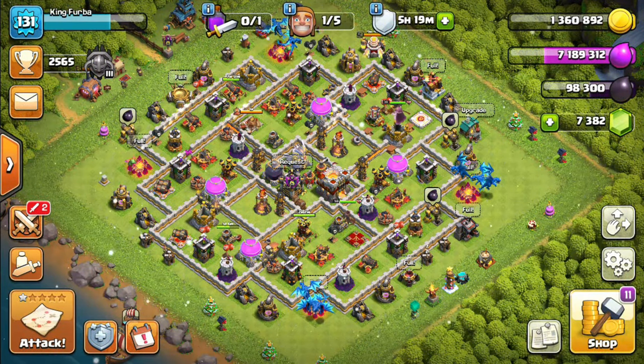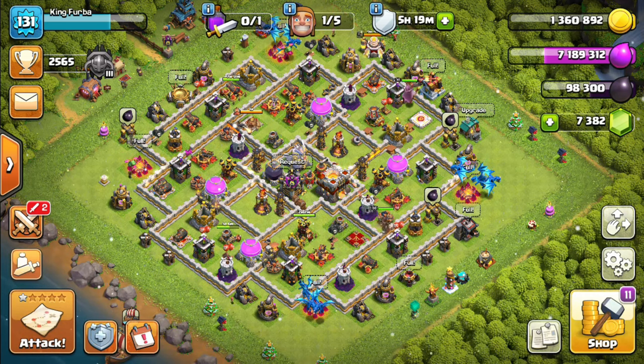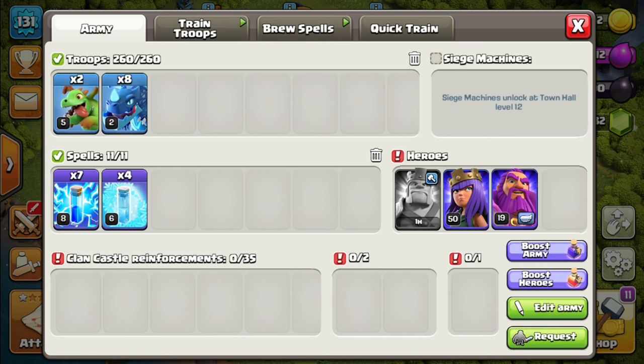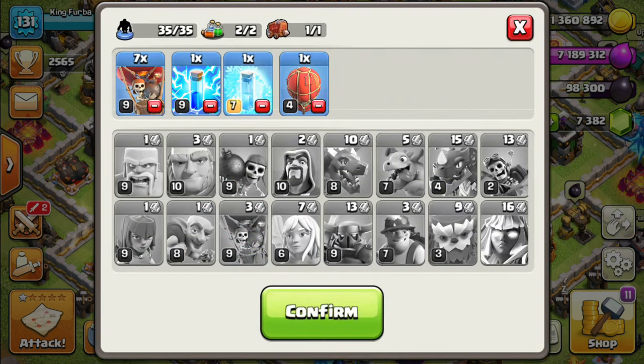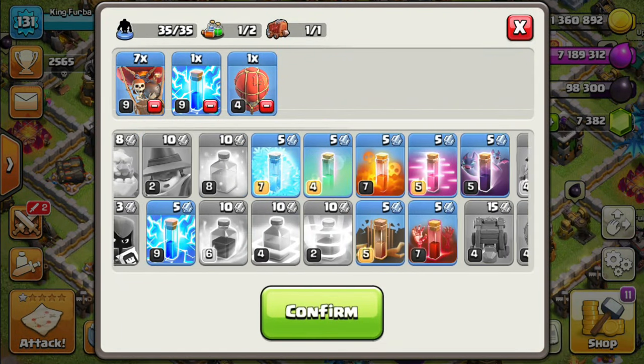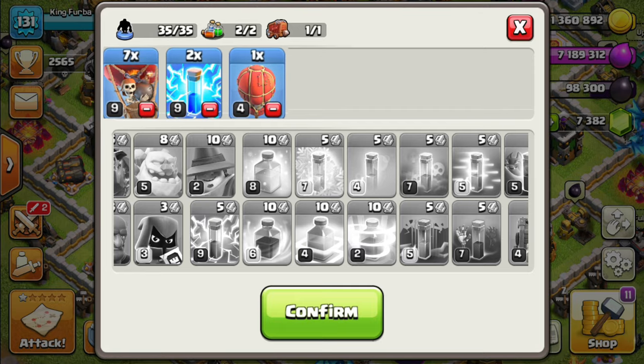I already described my plan, so let me show you my troops for the first battle. I have two Baby Dragons, eight Electro Dragons, seven Lightning Spells, four Freeze Spells, and Queen along with Grand Warden. From the clan castle we have seven Loons, two Lightning Spells, and a Wall Slammer.